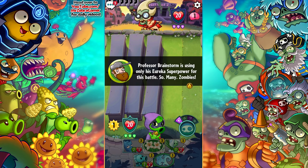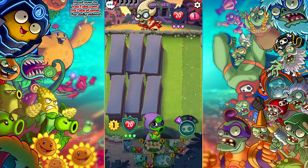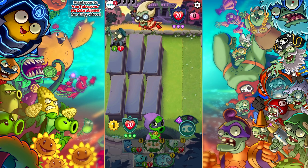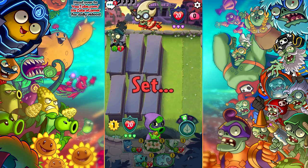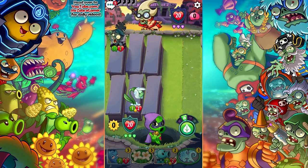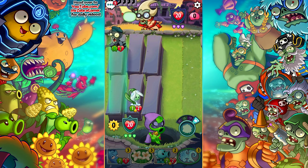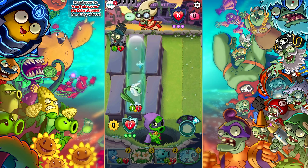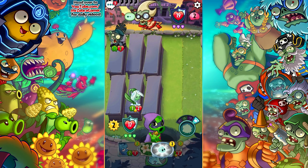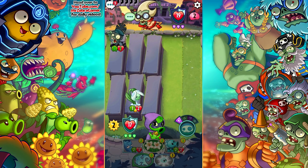This is a great setup. Professor Brainstorm is using his Eureka Superpower for this battle — so many zombies. That means he's gonna have a lot of different zombies. He's gonna play that to start things off. I wanna play something — he doesn't have any brains to counteract me with this. I'm gonna start off there. This will be a great start actually. I can make things work like this — I'm pretty sure.